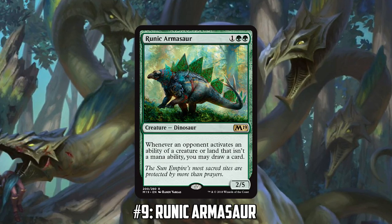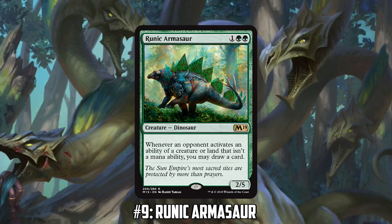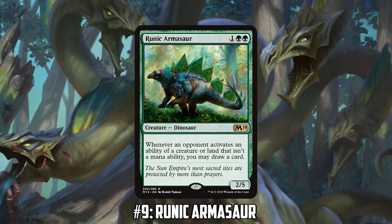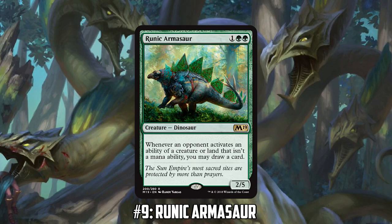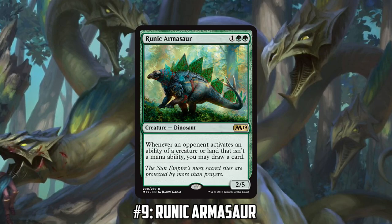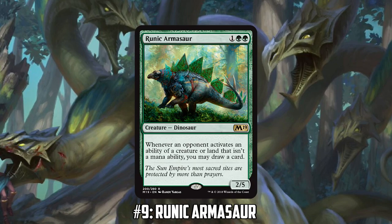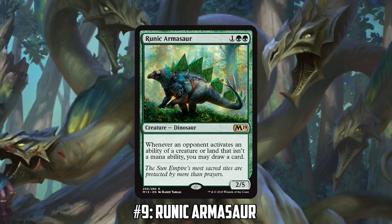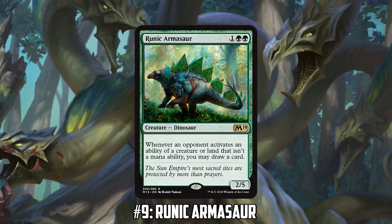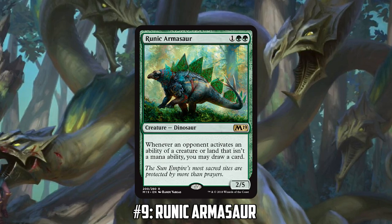If your playgroup runs a full set of fetches and lots of lands or creatures with non-mana activated abilities, Runic Armasaur is going to be insane — drawing a ton of cards and forcing opponents to expend resources to destroy it quickly. And it's only three mana. It's also a 2/5, so a decent blocker for early to mid-game creatures. It's mostly going to be a meta call.